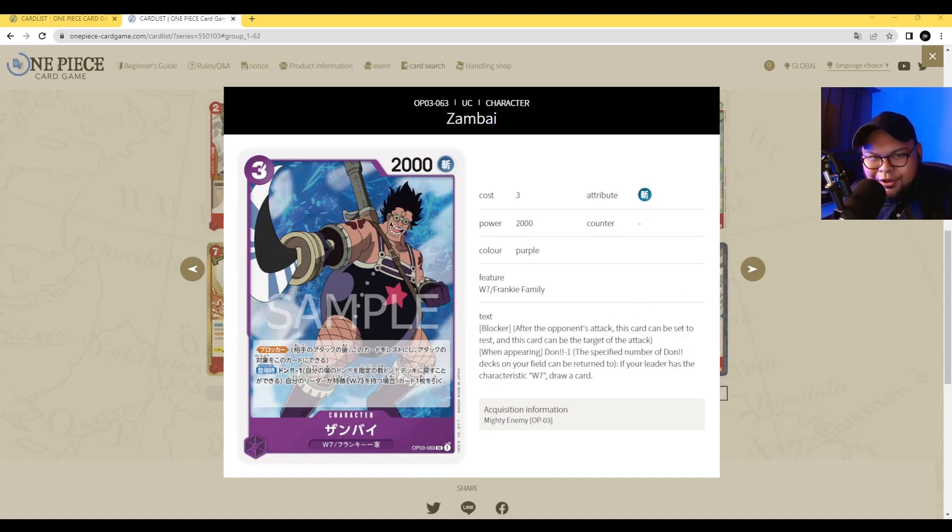Next up we have Zambai — three-cost 2000 power with the Slasher attribute. Zambai has Blocker, and his ability is on play, Dawn Minus One: if your leader has the Water 7 sub-trade, draw one card. This is pretty interesting for purple decks that want to draw or cycle through. Getting a blocker out, even though it's three-cost 2000 power, is still good because you can draw off this card. Even at the cost of Dawn Minus One, I think it's a decent card, though not sure if it will replace all the other blockers purple already has.